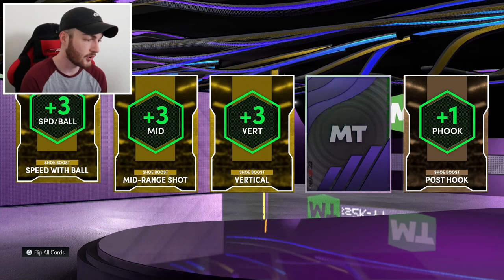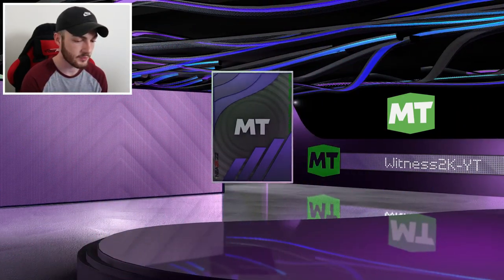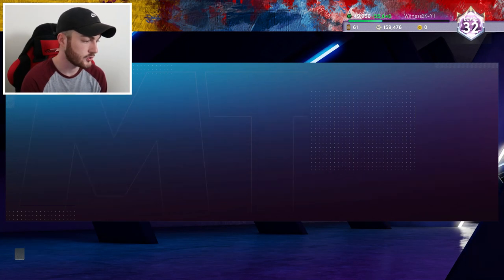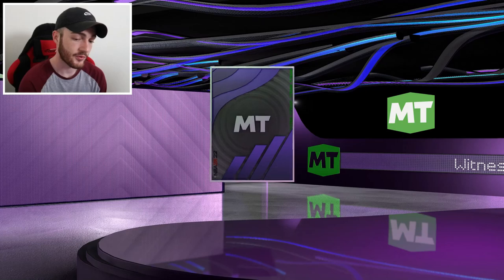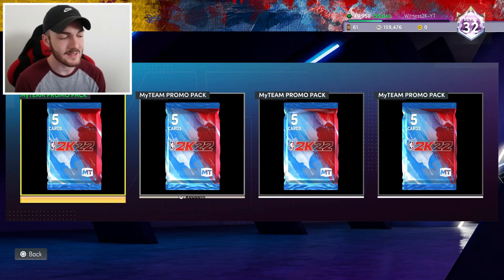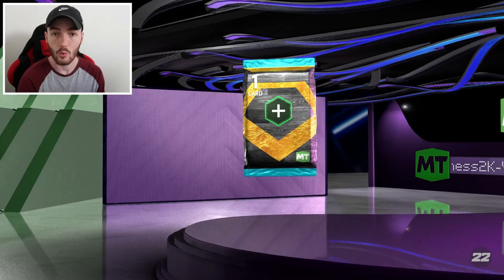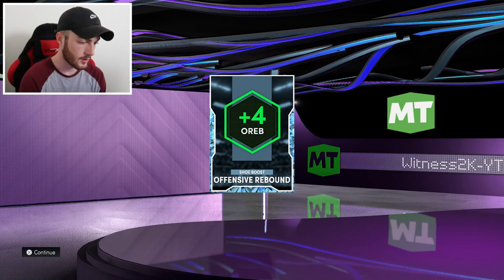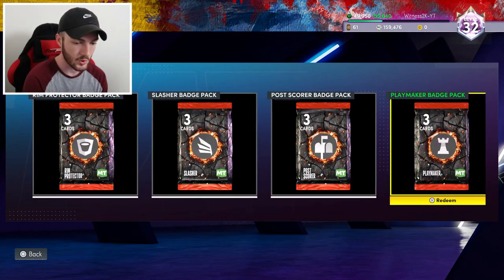We hit a level — I think it's 31 or 32 — and we get the shoe pack. I'll take those golds. Diamond Air Jordans — do we get a diamond boost? Come on, give us a boost. I do have two diamond boosts already anyway. I'd love to see a three-pointer boost because those sell well. What do you got? Post hook. Comment down below what is the best shoe boost you've been able to get — speed with ball, three points, something really good. Come on... offensive rebound. Could have been better for sure.